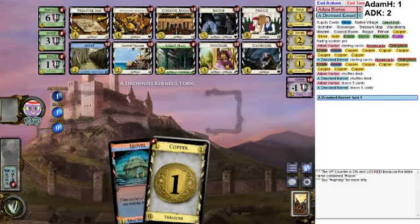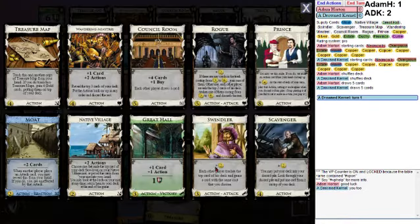Okay, we can play one more pro game. It's a 4-3 with shelters, nothing funny going on. Let's take a look at the board — attacks: Swindler and Rogue. Defense: Moat. Hey, it's Moat, guys! Yeah, that's happening. Village here with Wandering Winder, who is also in my chat. Great Prince is a village, and Native Village is also a village. Draw: Council Room, Prince, Moat, Native Village potentially.